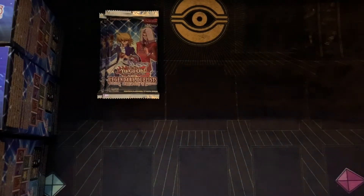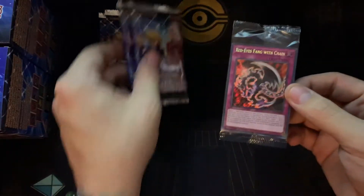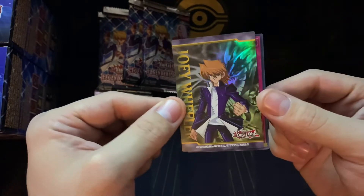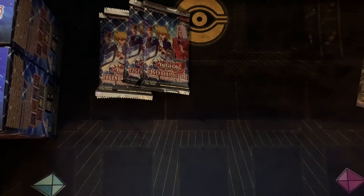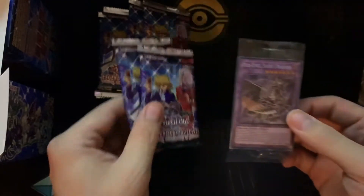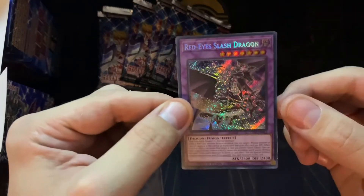We're definitely looking for the Millennium Eyes Restrict, maybe the Ancient Gear Fusion, something nice like that. Red-Eye's Fang with Chain — okay. And Joey Wheeler with the Red-Eyes in the back, pretty cool. I really like these little full art cards; I'm definitely going to have to try to get all of them and put them in a little page in my binder. It's a really good set with a lot of support that was needed. Red-Eye Slash Dragon — another really nice promo, and really nice as a secret rare as well.